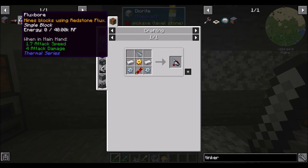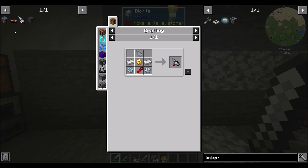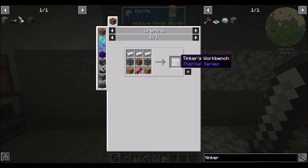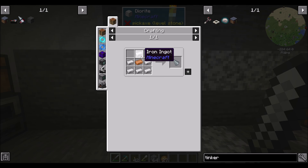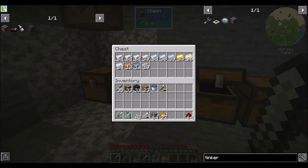So if we want to play with the Flux Bore, we're going to need a Tinker's Workbench — that'll give us the ability to modify the Flux Bore. Let me start by crafting the Flux Bore. We're going to need some copper, some iron, some gold, some tin, and some redstone.